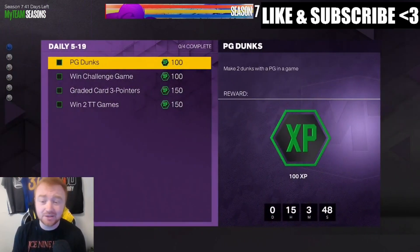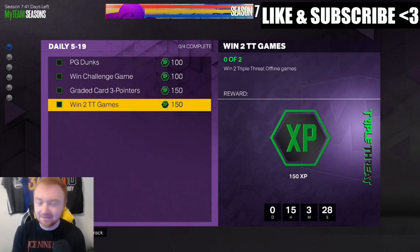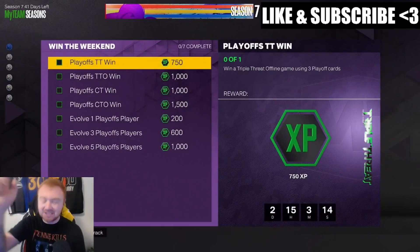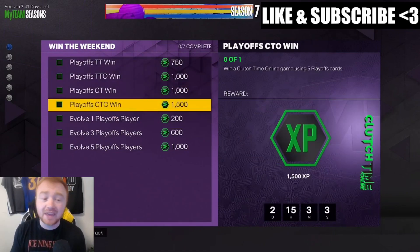Do your dailies — I say this every single season. 500 XP for dunking twice, which will naturally happen; winning a challenge game; making five threes with a graded card; and winning two Triple Threat offline games. That's a minimum of three games per day for the daily. For the weekend, Triple Threat offline using three playoff cards stacks with your daily, and you can also do online clutch time, offline clutch time — all of this is easy and you can stack at least two of them.